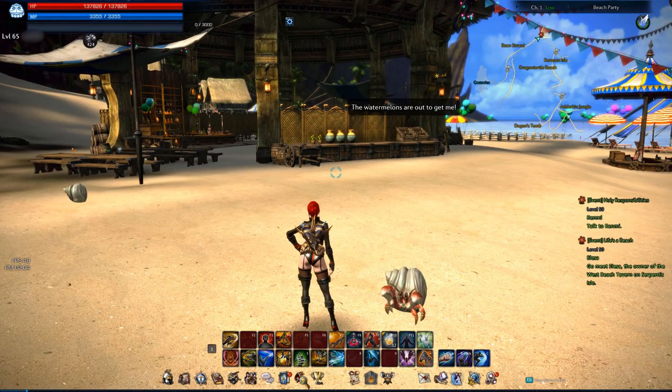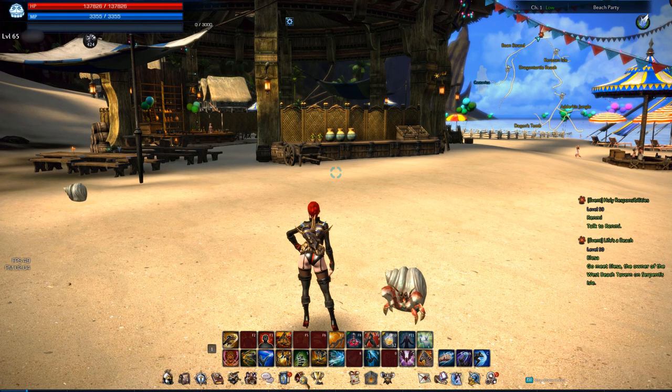To start off this quest you simply need to log into one of your characters. You can do it on each character during the event time and you'll be given two quests, and the one we want is Life's Beach.